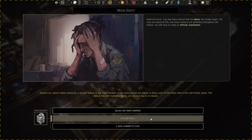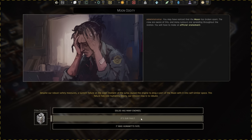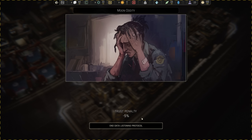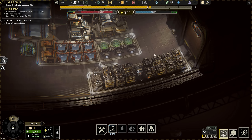We could say it's our fault - despite our robust safety measures, a system failure at the exact moment of the jump caused the engine to drag part of the moon into self-similar space. I'm likely to try and tell the truth, and it did seem like it was on us. I'll say it's our fault and take ownership. We got a trust hit of five percent, but we'll build that back up - we're actually still gaining trust.